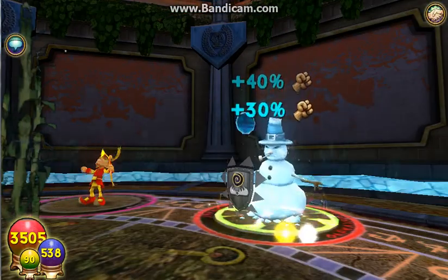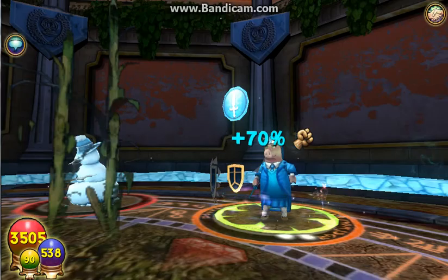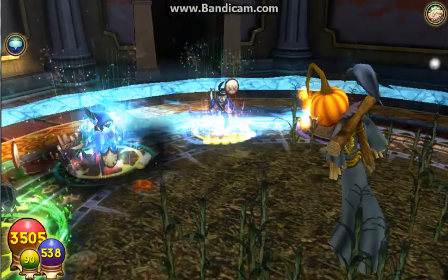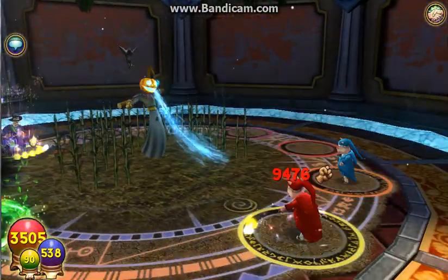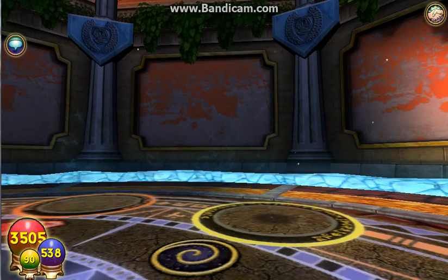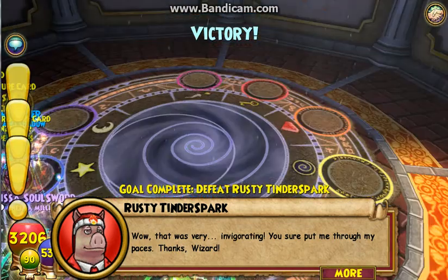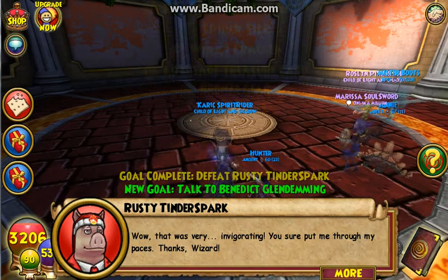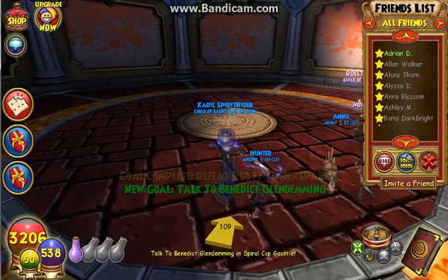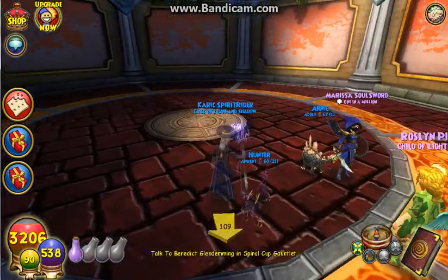Alright, let's take a look at the drops from the first room. This is what we got: a starfish, a bunch of TCs. I got a starfish, you got a starfish, and I got an ice blade, which you could probably take for your ice. Because what does a balance need with an ice blade? Very true.